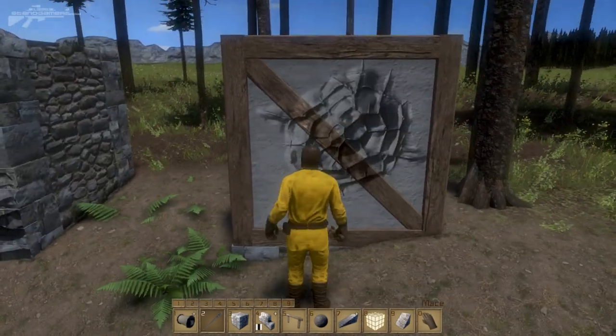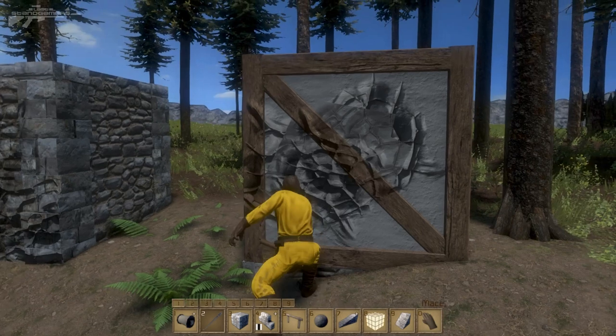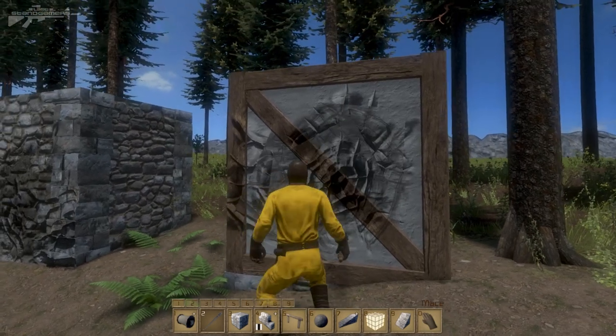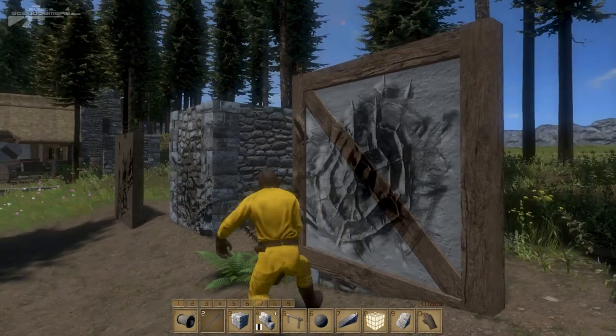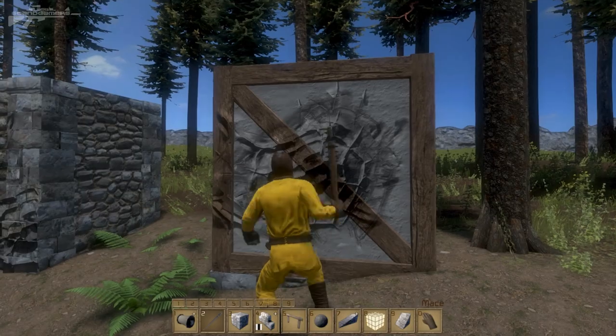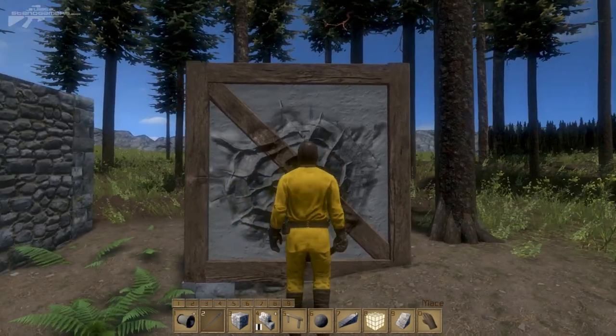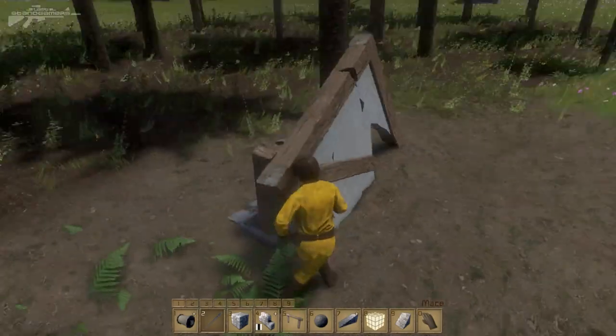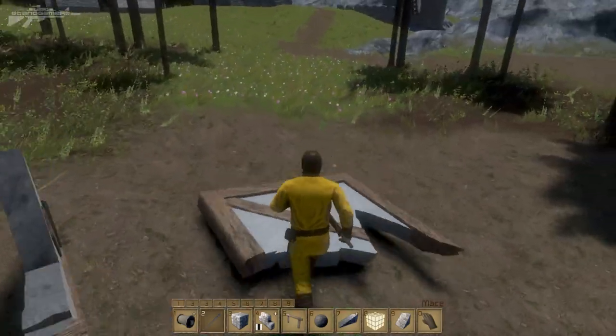These blocks here are a combination housing-style building block — wood and stone together. As we impact it, it's weaker than pure stone but not as weak as plain wood. These levels of damage are a big thing for the future — you can see it's broken in half now and we've separated the two pieces.